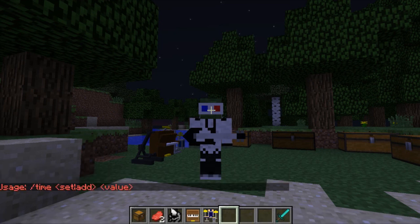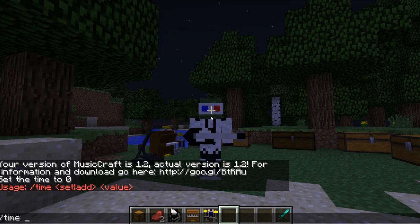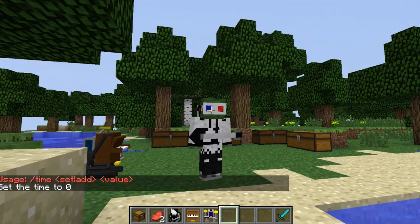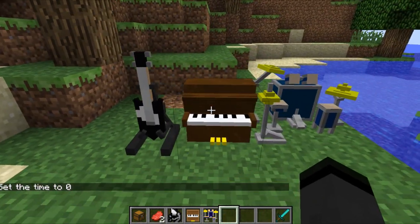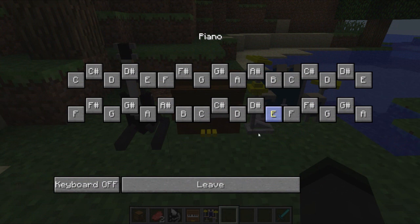Now let me switch it to day and move over to the piano. I'll put my guitar back on the stand. If you right-click on the piano you don't actually sit on it — you kind of just stand next to it, playing from a distance. You get your notes in a different pattern, which kind of makes more sense if you're a pianist. On a piano you get one row of notes and then the sharps — the black keys — are a little bit above the white keys, and that's kind of what it's done here.